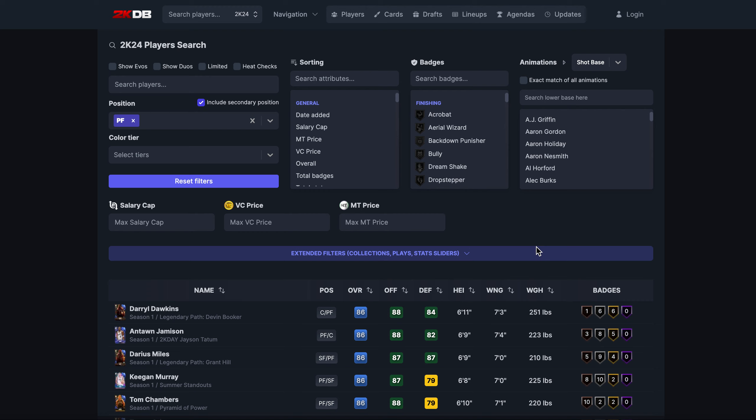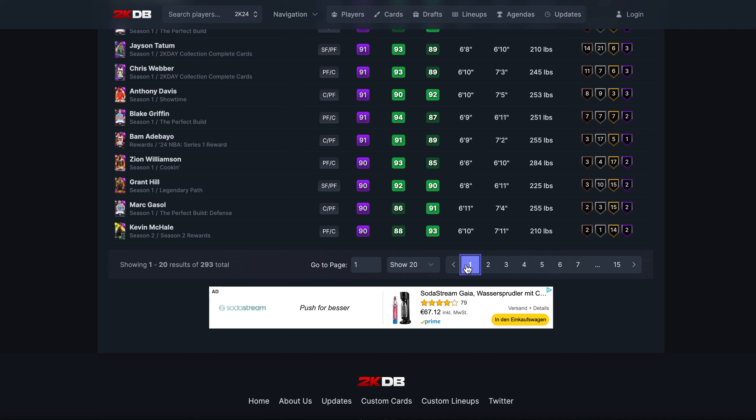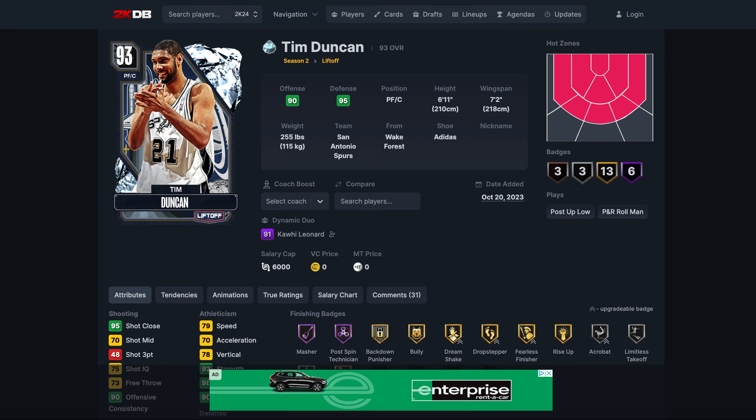What is going on guys, DBG here. Today we're going to be talking about the top 10 power forwards in NBA 2K24 MyTeam — the guys that I think are the best at that position, purely how they play at power forward. It can be centers coming down or small forwards moving up. I tended to look more at centers coming down, because guys like Kevin Durant, Joe Smith, and Scottie Pippen are probably better used at small forward. Anyway, at number 10 we've got Tim Duncan.